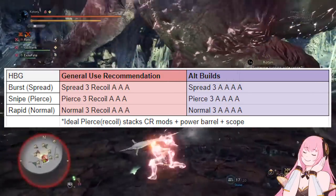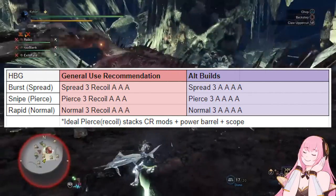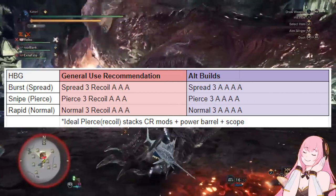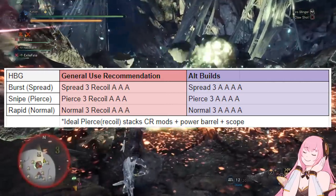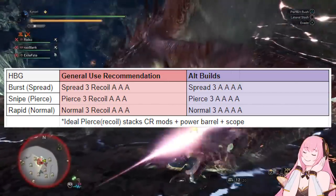Exact same deal with the normal 3 Safi gun, the Rapid Cannon. If you choose to run a recoil awakened, you can run an extra close range mod. As long as you are within close range mod range, you will be dealing more damage. But if you like to hang back outside of close range mod distance and plink at the monster, you'll get more damage out of running 4 attacks instead.